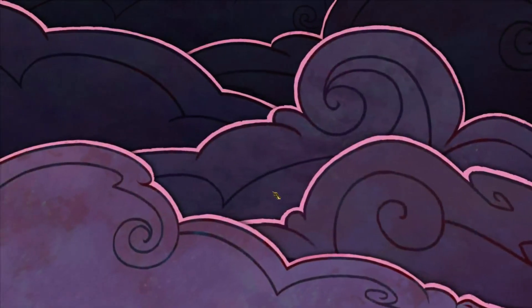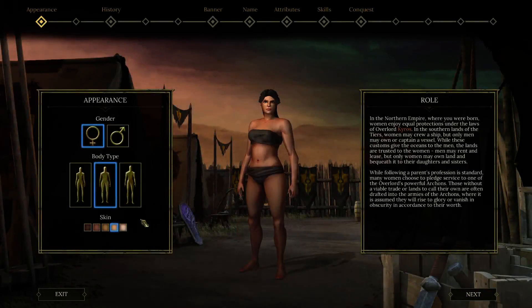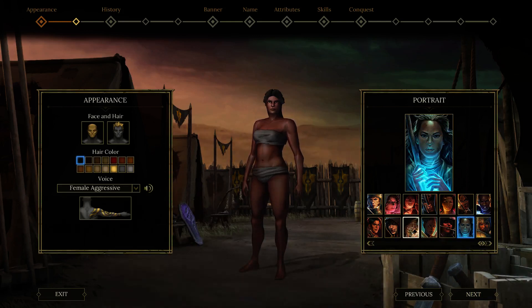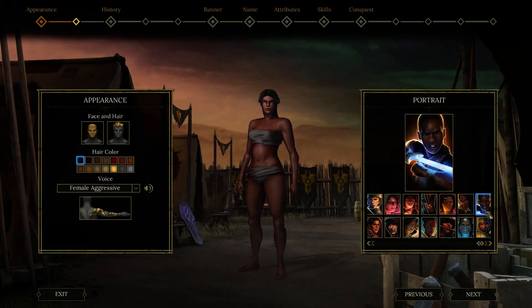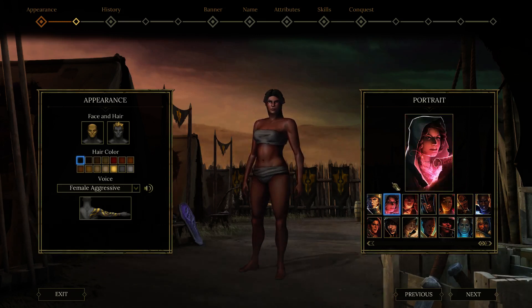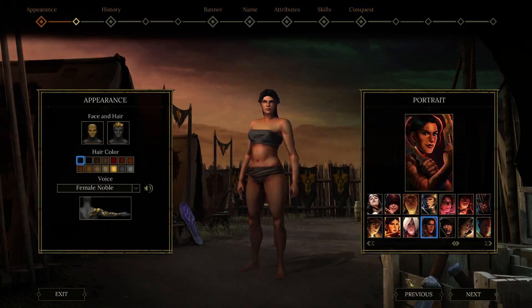I'm here to show how I created the character and how I got my first levels. For the solo I went with a female because ladies are good at multitasking. Let's go with a different portrait - this one. I know she has a bow but we're gonna be pretty much a mage.